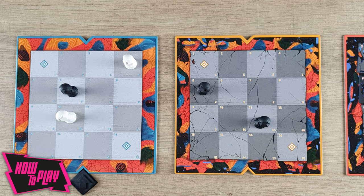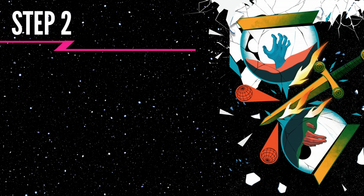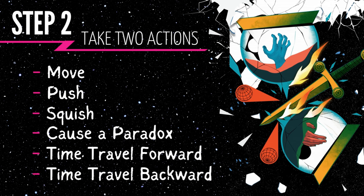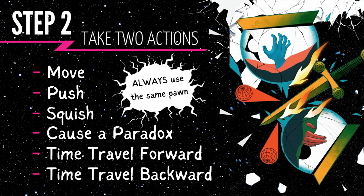In that case, immediately shift your focus token to a different board and end your turn. The same thing will happen if you do have pawns but you can't take any actions with them. During the second step, you have to perform two of the following actions. You can take the same action twice, but remember that you must always use the same pawn.